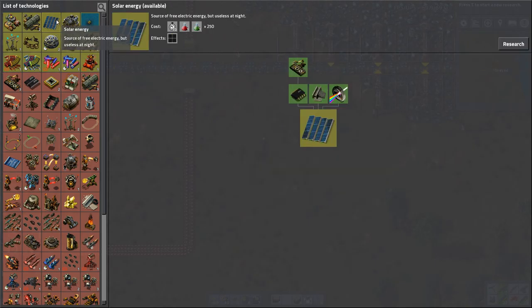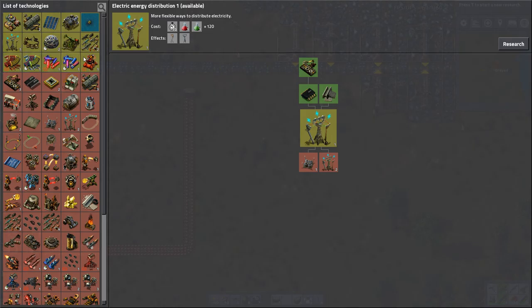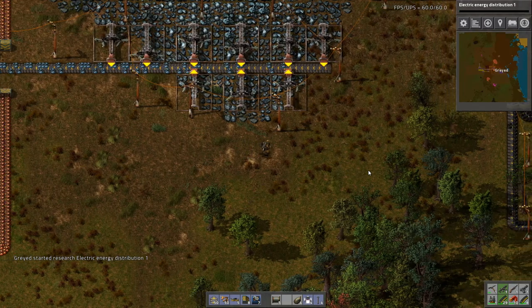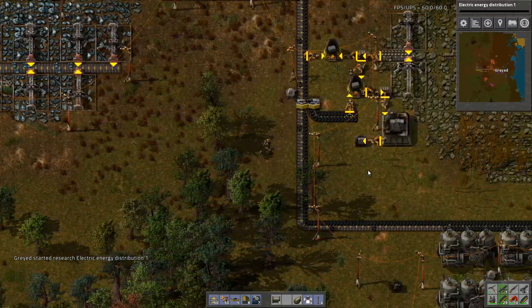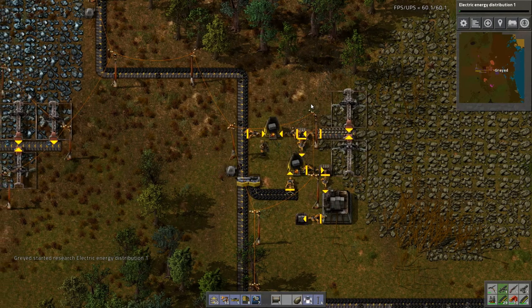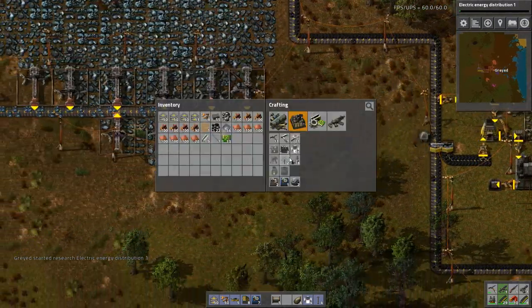Let's go into electric distribution so we can get the medium poles, so I can stop using these tiny poles. Brick, thank you thank you thank you. Moving right along.